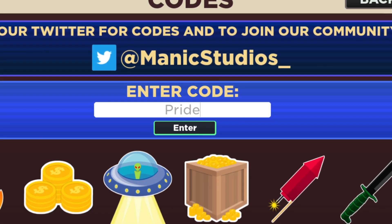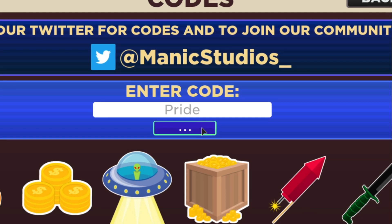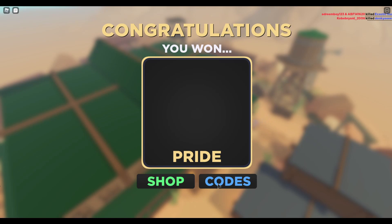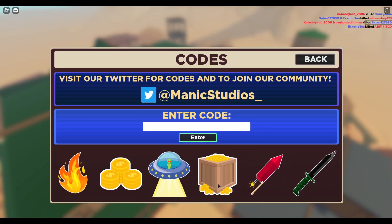The final code for this video is 'pride', and this code will give you a Pride gun trail. That will be the last code for this game. I hope this video helped you out — if it did, make sure to subscribe to my channel, like this video, and comment down below. See you guys in my next video.